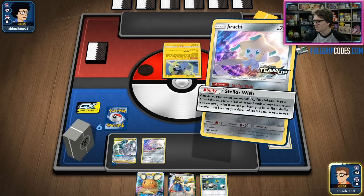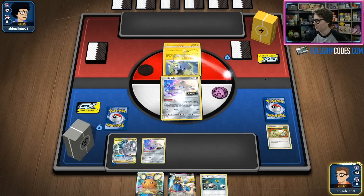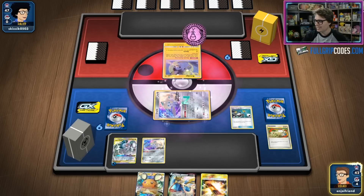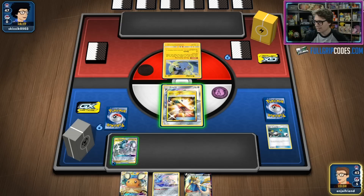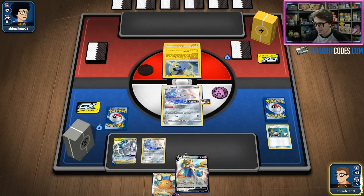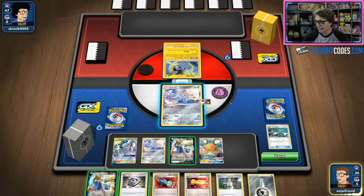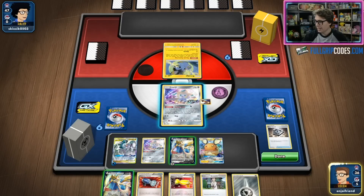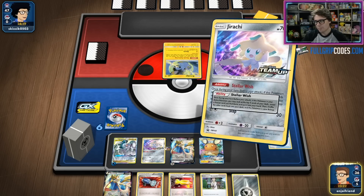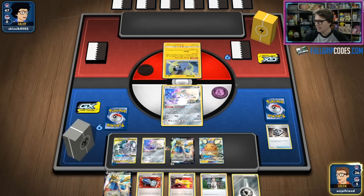I'm going to switch into this Jirachi and Stellar Wish again. We've got a Skateboard and a Super Scoop Up — I really like this because we can try to hit this Super Scoop Up, which we did, so we're going to bop that back to our hand, place that Jirachi in the active with a Skateboard, and then I'm actually going to be able to Stellar Wish again this turn. We've got another Stellar Wish, then an Intrepid Sword — what a powerful turn one.